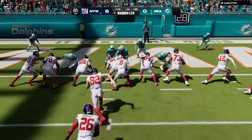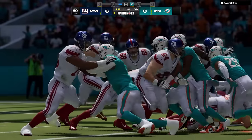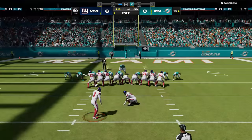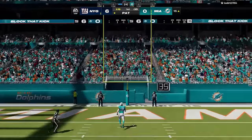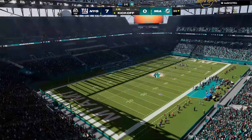They also did something to fix pass protection a little bit. In empty formations, check-and-release guys weren't bothering to block first, which is what they're supposed to do. A check-and-release player should engage a free blitzer and then release into the flat, giving the quarterback a bit of time to make a decision. Apparently that wasn't really happening before this patch.